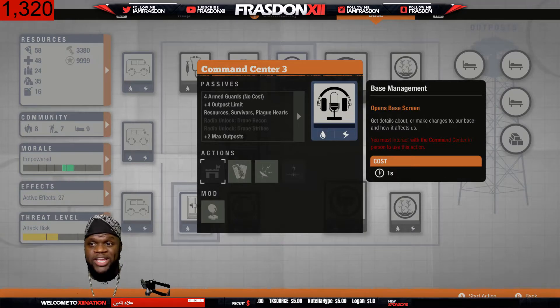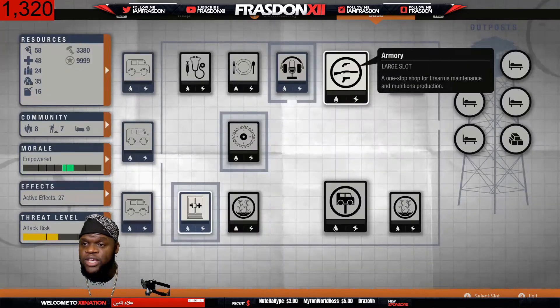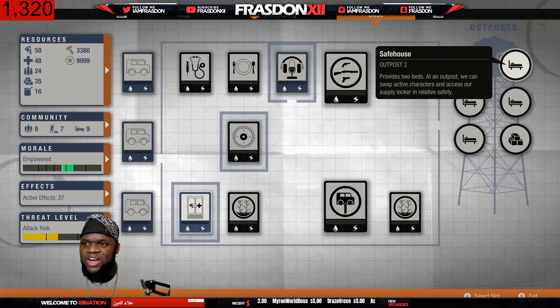I've got the command center at level three. To get six outposts you need a satellite dish — the one that looks like it has a dish on it — and it will give you six outposts. Right now I just use houses to get extra beds.